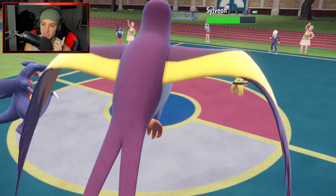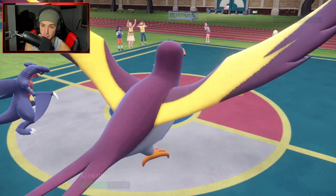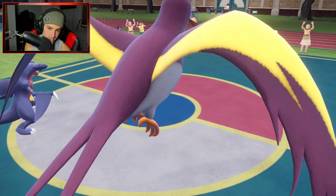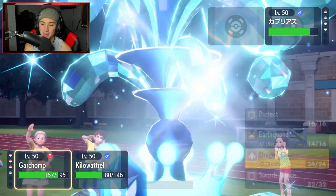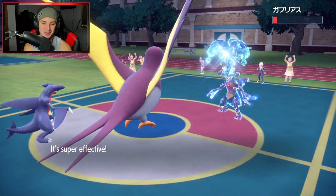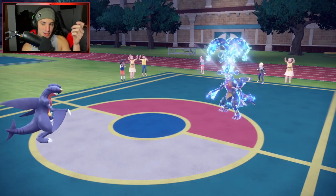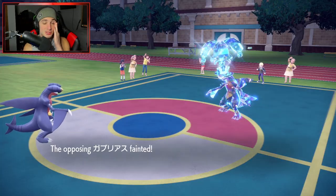Thunderbolt flies but doesn't pick up the KO — EQ follows it up. I don't even bother with another Tailwind since my Pokemon already outspeed. He swaps to Sylveon and Garchomp with the Life Orb picks up a big-time KO onto it. It's basically GG's from here. We bring in Glaceon but I just straight-up Thunderbolt and then Dragon Claw. Our opponent doesn't cancel, Kilowattrel is stealing the show, and Garchomp cleans up the battle. Light work in match number one — 1-0 to get us started.